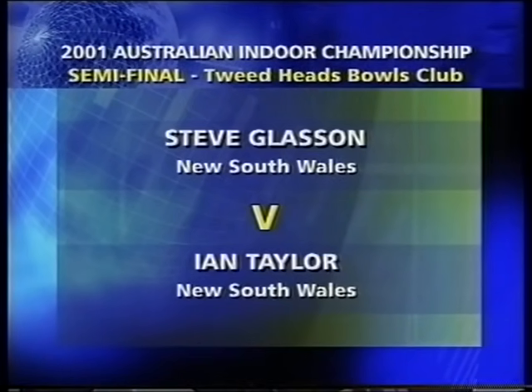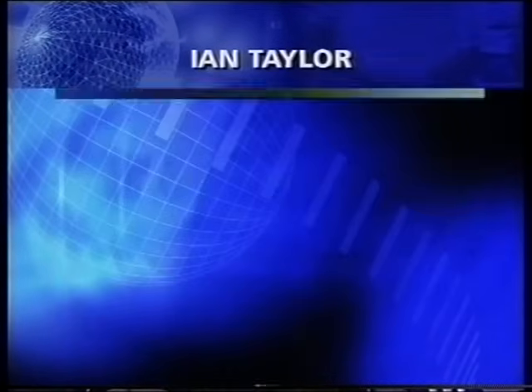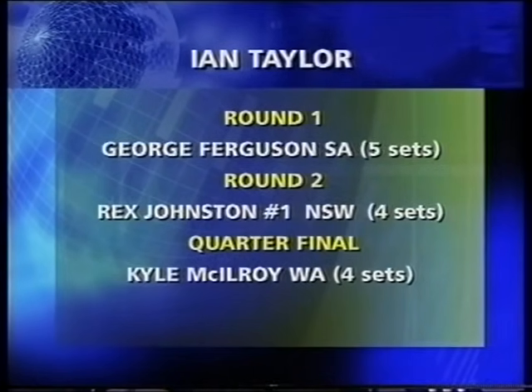Let's have a look at how they progressed this far. Steve Glasson in the first round defeated John Bowerman in three sets, dropped a set to Grant Munn from New South Wales but overcame Bill Cornels in straight sets. For Ian Taylor, his progress was a little tougher — five sets against George Ferguson of South Australia. He overcame the number one ranked player and defending champion Rex Johnson in four sets, and in the quarters Ian beat Kyle McElroy of Western Australia.